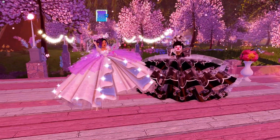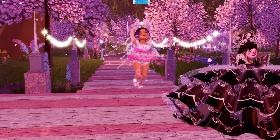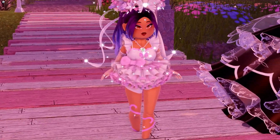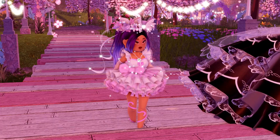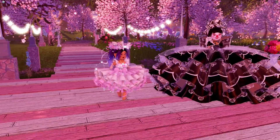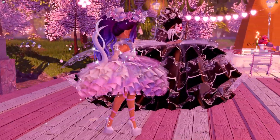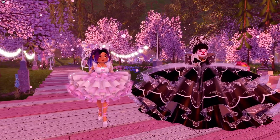Next up is the Sparkly Party Tutu, which recently had a re-release with toggles added. Now you can have a really small version or progressively bigger ones — it just keeps getting larger. One of the sizes is called 'Fluffy Mess,' which is the biggest one. As you can see, you can have a ginormous, ungodly large skirt. The original version of the skirt is still exactly the same, it just had no toggles.